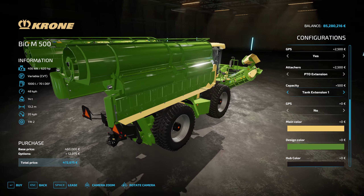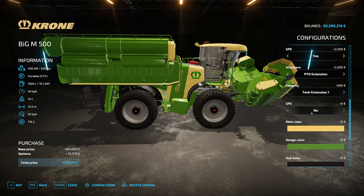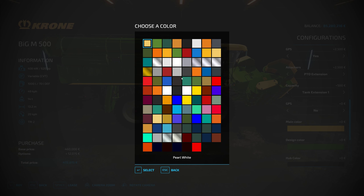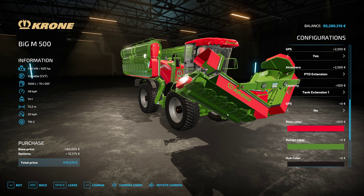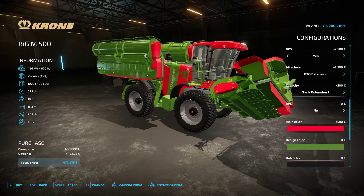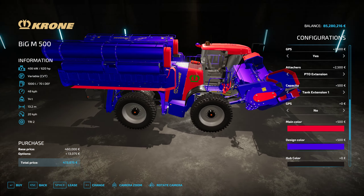GPS of course is just my xGPS guidance steering mod that I have installed. Main colors: you get a wide variety of colors to select from for the body. We can go ahead and just do something a little bit different - let's go with red, a little Christmas tree action.